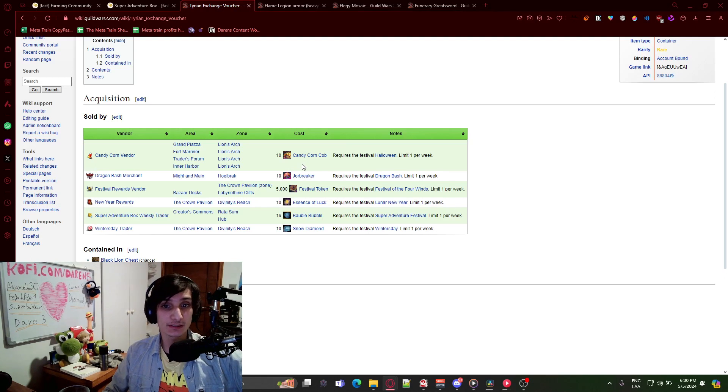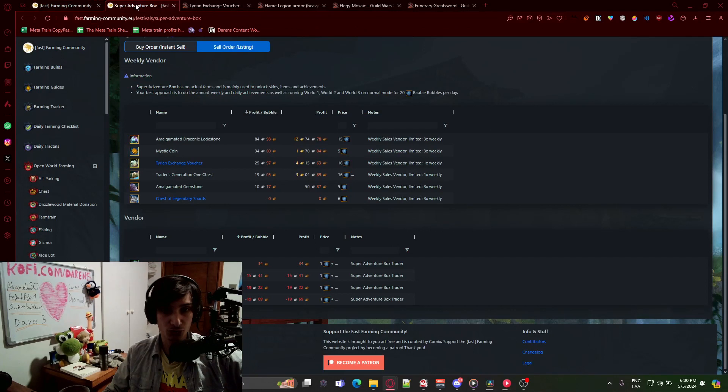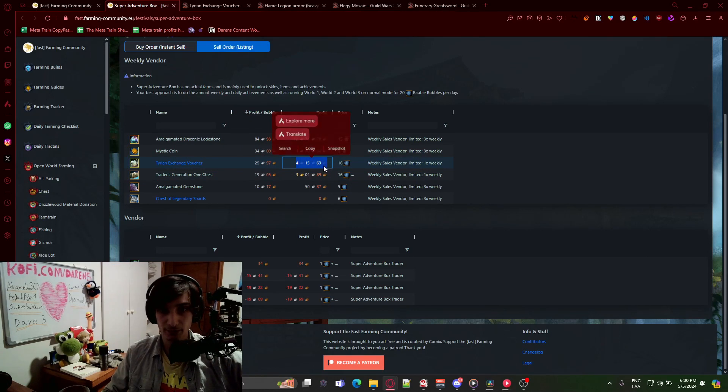For example, during Super Adventure Box right now, it will actually be profitable to buy one. If you use your Baubles, you'll get around 25 silver per Bauble for your Tyrian Exchange Voucher, and four gold in total for the whole thing — in the best case scenario if you pick volatile magic, which is usually the most profitable option.